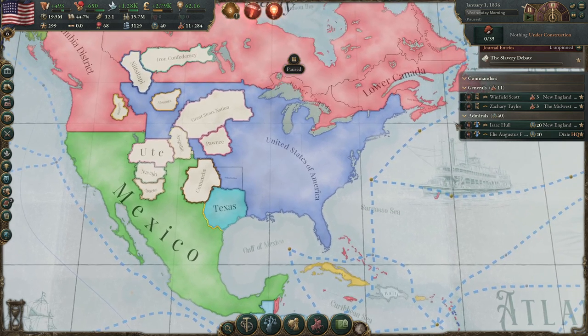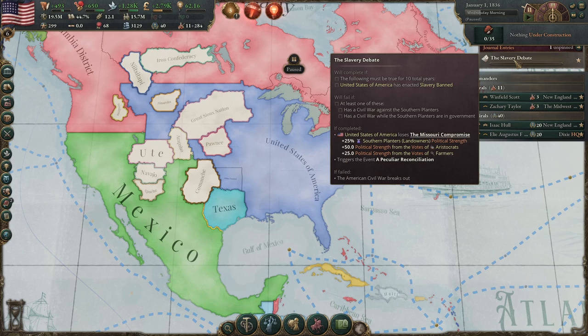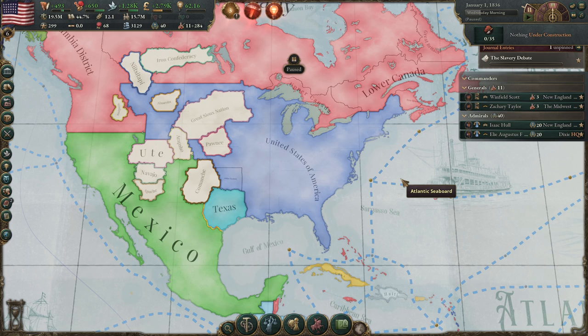As the USA we start with the slavery debate. It's 1836. We can get rid of this when we have slavery banned and hold it for 10 years — then we will complete it. We will fail if we have a civil war against the Southern Planters when they are in the government. So we will try to prevent a civil war — that would be amazing.